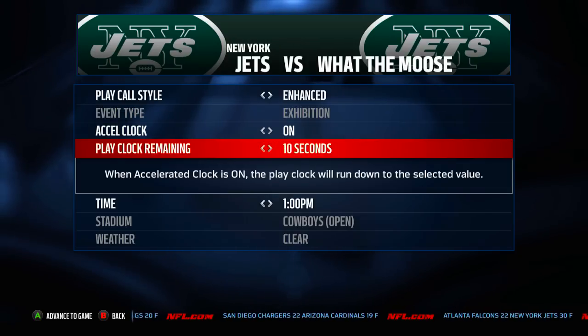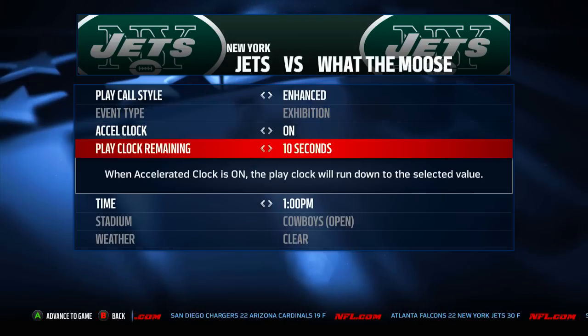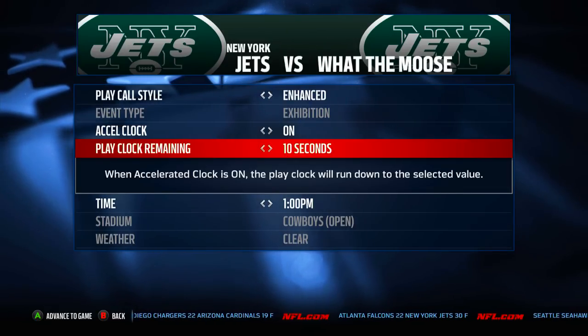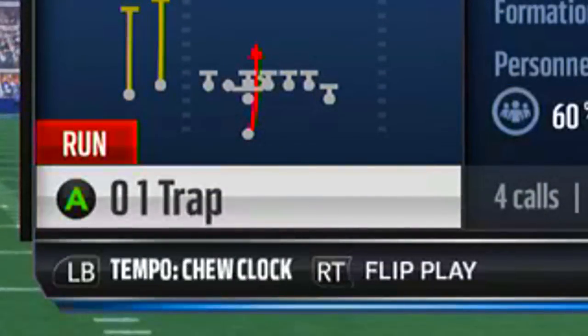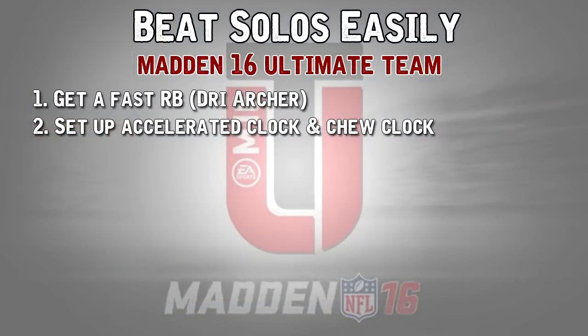That gives you the least amount of time in the game — whenever the computer runs a play, the play clock drops to 10 seconds, and so does the game clock when the clock is running. Also, once you're in the game, click LB or L1 on PS4 twice to turn on chew clock, and that'll really milk the clock a lot and get you out of solos extremely quickly.